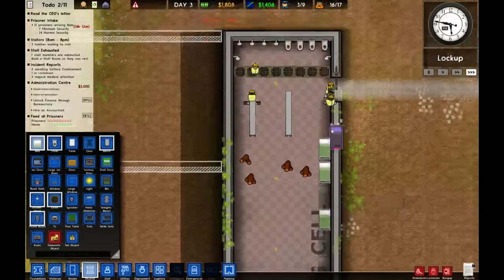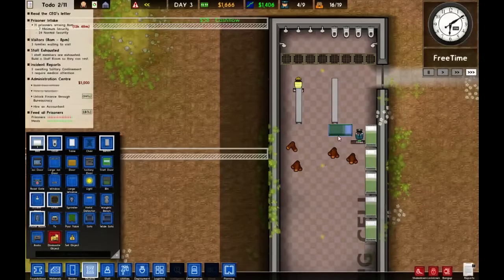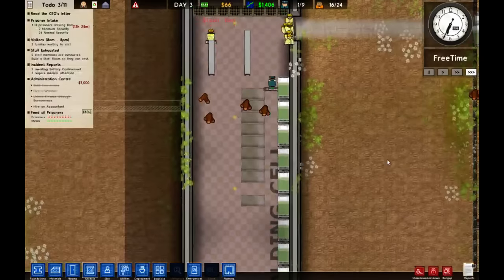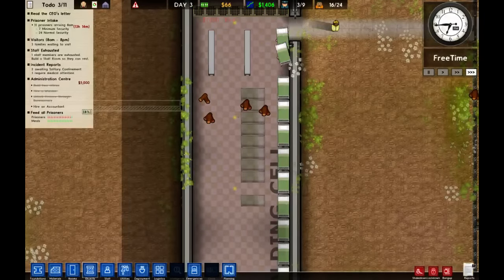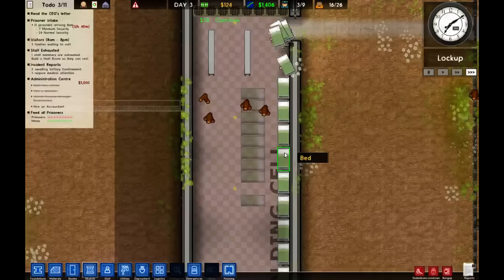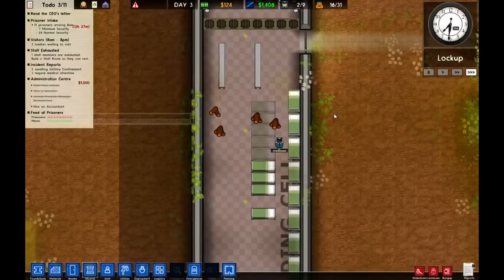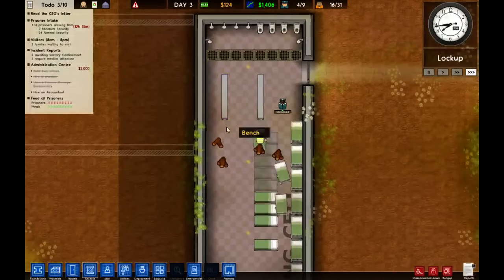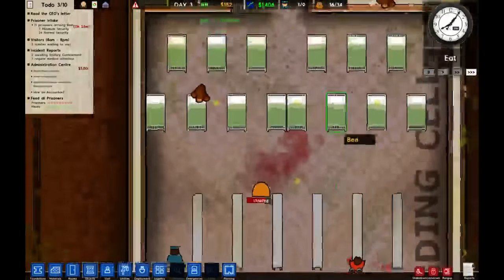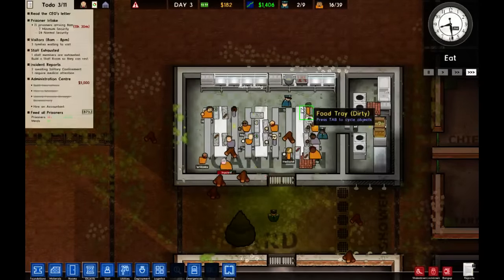Shall we close the prison intake? No — where's the sense of urgency? Besides, there are a lot of beds to fill up. We're going to make this a horrible place to live. Oh, I did it in the wrong spot. We need to leave space for people to walk back and forth — not sure if that's something that needs to happen. Insufficient funds, so now we need to turn our prisoner intake up. How long do I think the stream will go? Probably at least another hour, maybe an hour and a half.